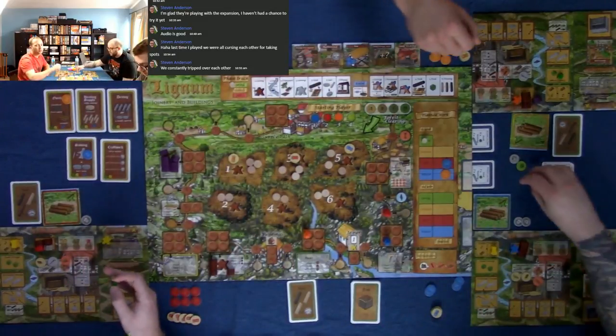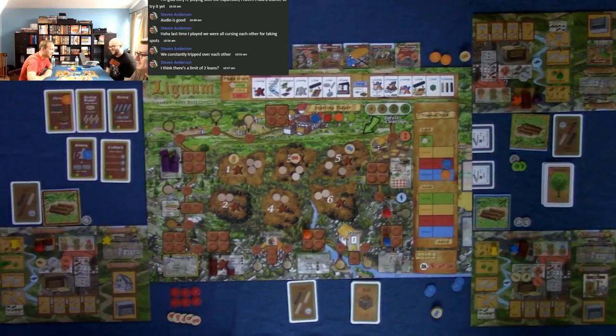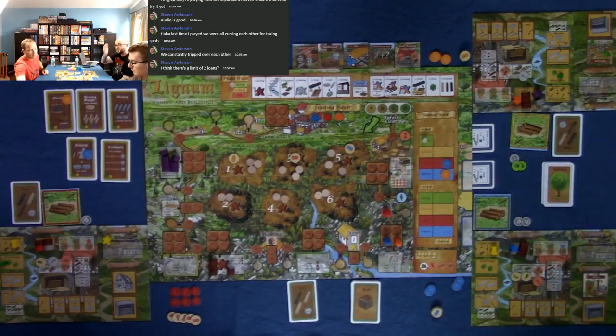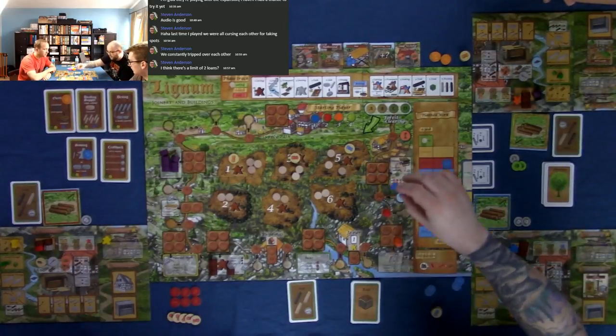Loans are capped at two. The first loan is roughly 75% interest; the second brings total repayment to sixteen dollars for eight received. Jeffrey picks up a raft. He notes he doesn't need market food until later, then realizes he has no money left and must proceed to the end. The reverse arrival order at the path end sets turn order for the next round, so arriving last now means going first next round.